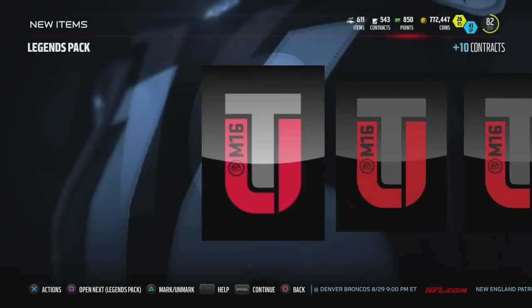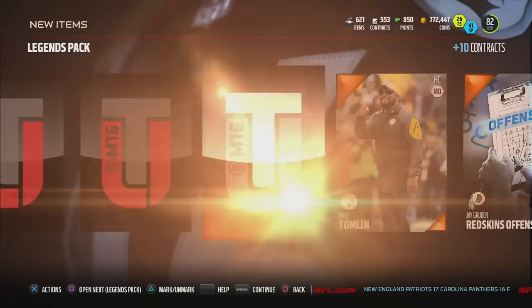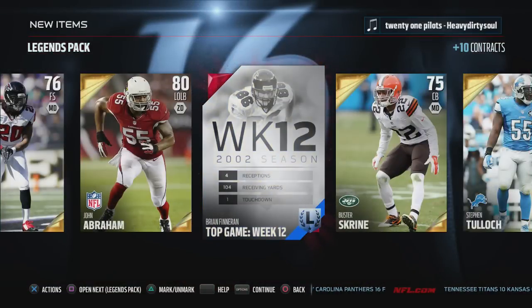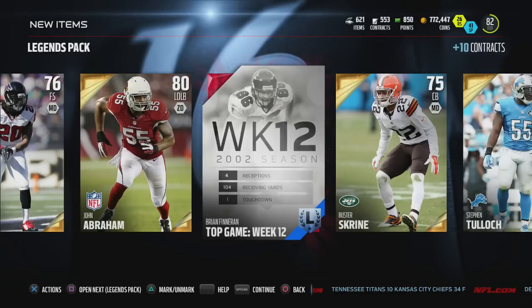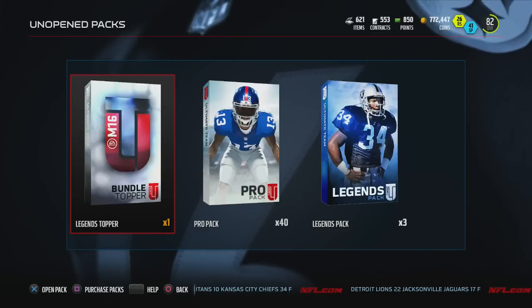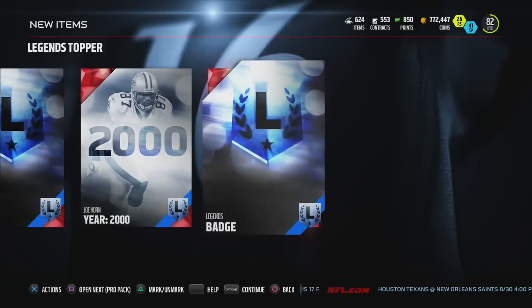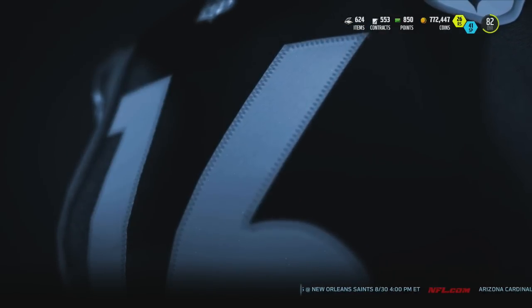Here we go third legend pack - these are not so hot. Tavon Austin, Johnny Abraham. Here comes the legend collectible - and it's a Finneran collectible. These collectibles will be very cheap today, so if you're trying to do one of these legend sets make sure you are on the auction block 24/7 with your sniper rifle because these will be going for low. Hold off on selling until the middle of the week when they'll go for a lot more. Legend topper - legend badge, Joe Horn collectible and a legend badge.